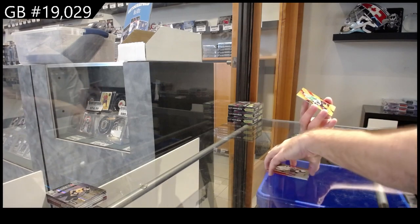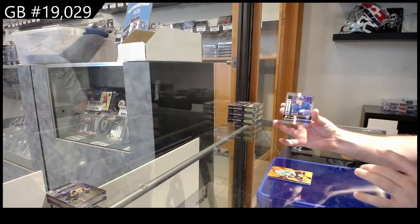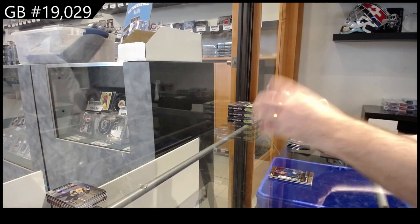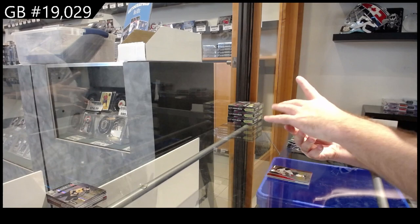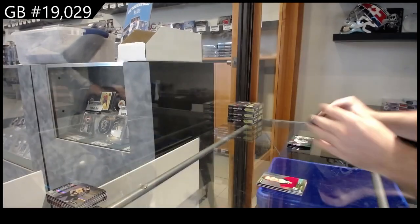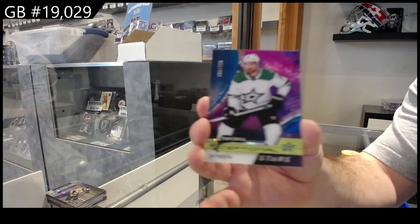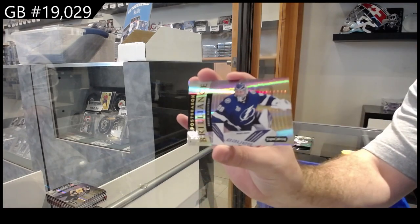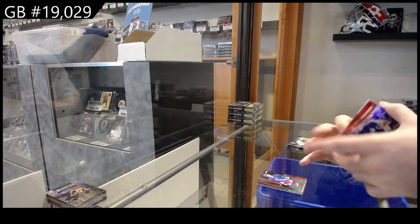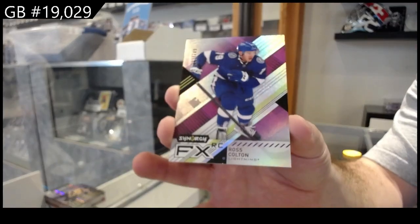Red of Kopitar for LA, $4.49. Effects of Rupay Hintz. And a Roaring Twenties of Cousins for Buffalo. We've got Washington Capitals, Carlson, $8.99. Exceptional Phenoms of McCar for the Avs. And a Journey, $9.99, Lundell for Florida. Red Rookie of Jones for the Rangers, $2.99. Stars of Pavelski. And a Brilliance of Vasilevski for Tampa.